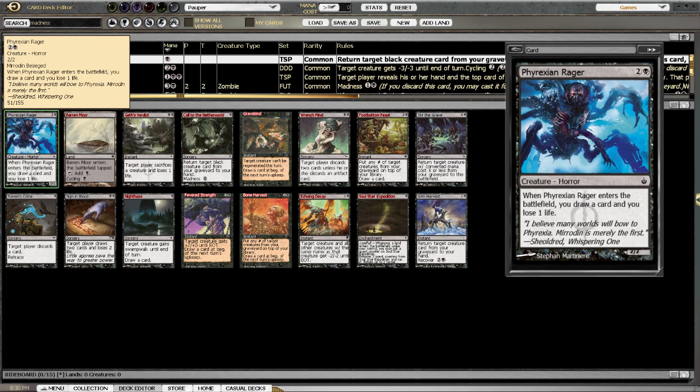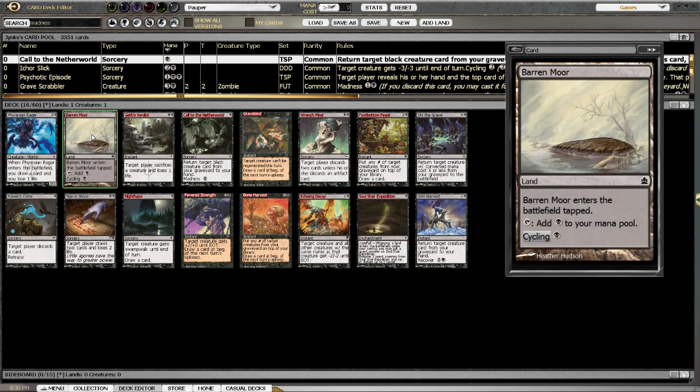So, Nixian Ranger — very cool. You do lose a life, but we do have a lot of life gain. Barren Moor has Cycling, so you're able to use that to draw.